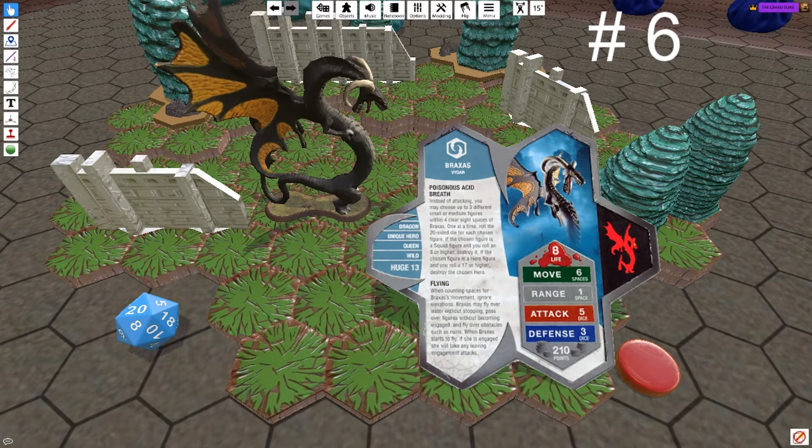Number 6, Braxis. Dragons are great, and Braxis is, in my mind, the most potentially game-changing. She decimates squads and even has the potential to melt heroes away with the Acid Breath. She shouldn't go down quickly with 8 life, but 3 defense is pretty average among all the units in the game. Still, she can target 3 enemies per turn with her Acid, and she can be the object of bonding with the Greenscale Warriors.